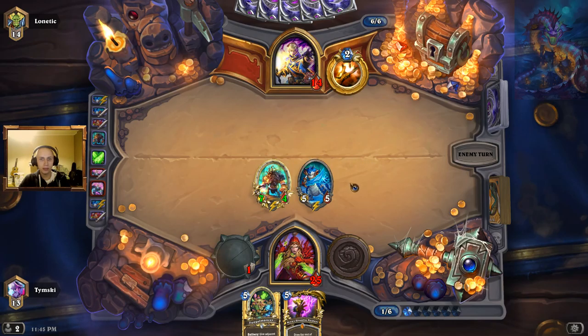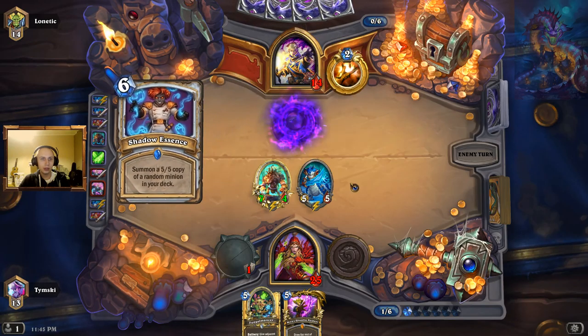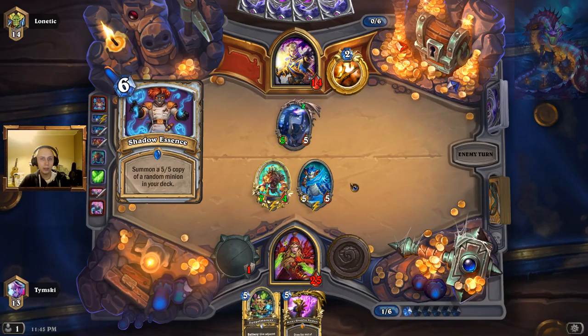We have huge enemies on the board but it doesn't play around Mass Hysteria, so he can play Mass Hysteria if he has it. Hopefully not. Shadow Essence — Maligous.